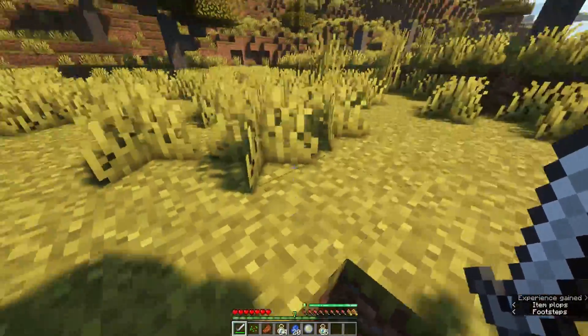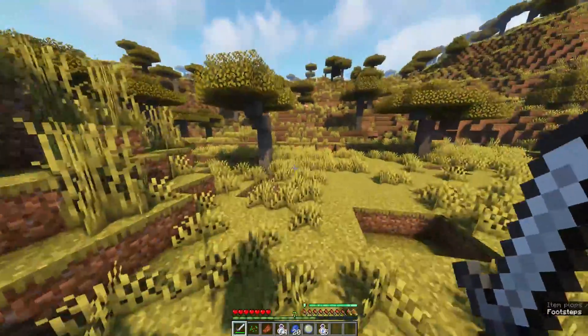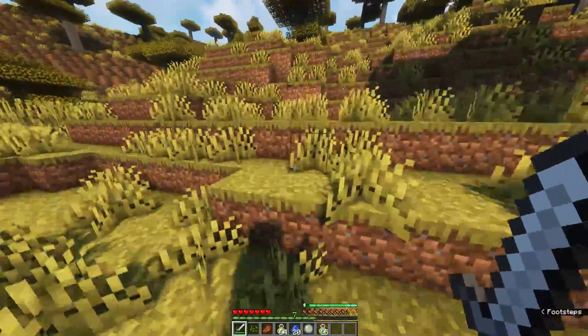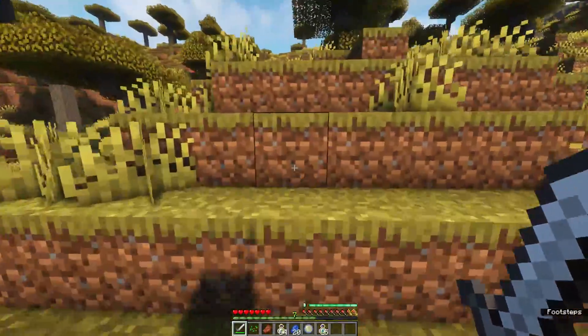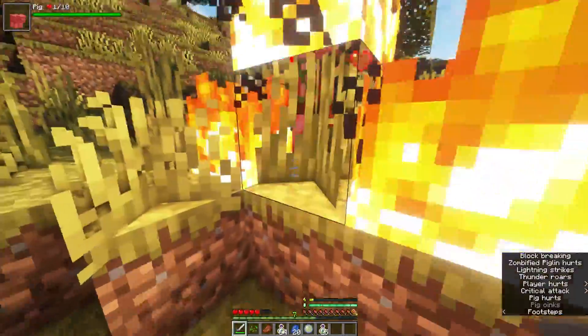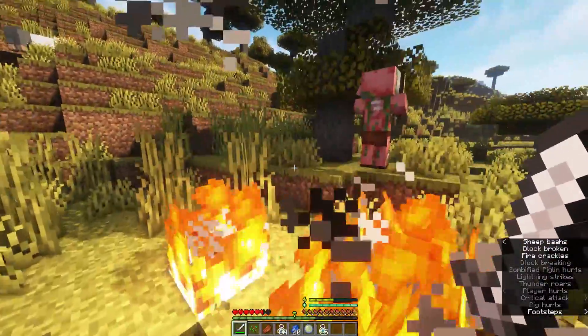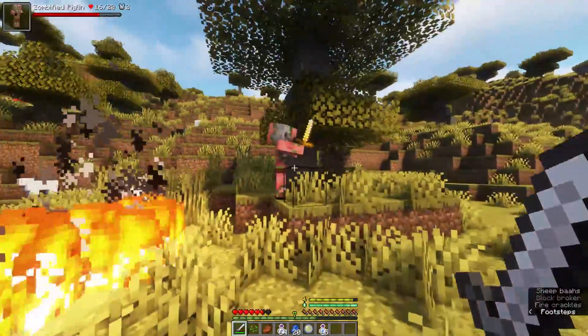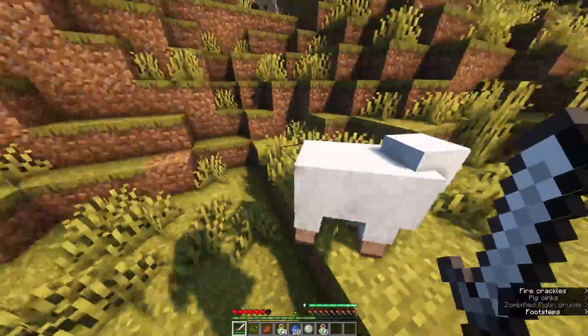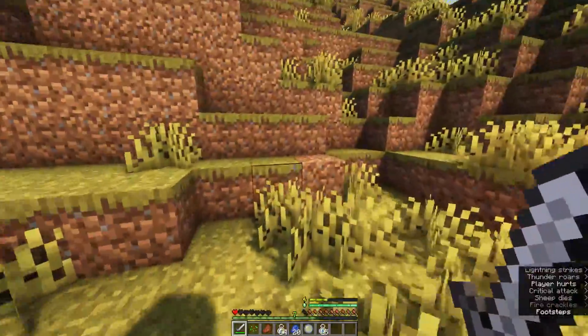One thing to note: the lightning will also hurt you if the fire splash hits you directly — it can be a dangerous game. For example, if you strike a creeper and don't kill it, it becomes a supercharged creeper. Or if you hit a pig and don't kill it instantly, it turns into a zombie piglin. Still, it's a very useful ability to have once you hit level 10.